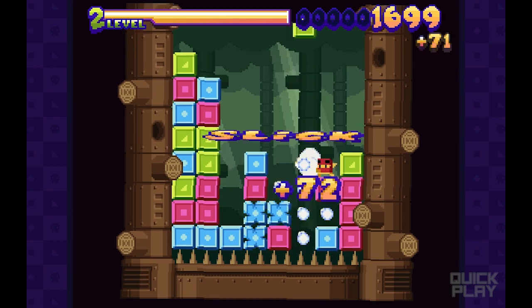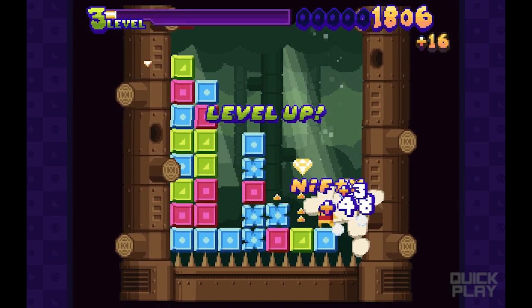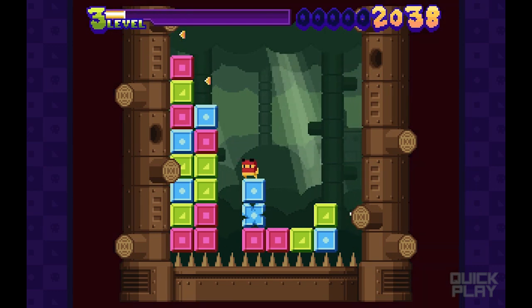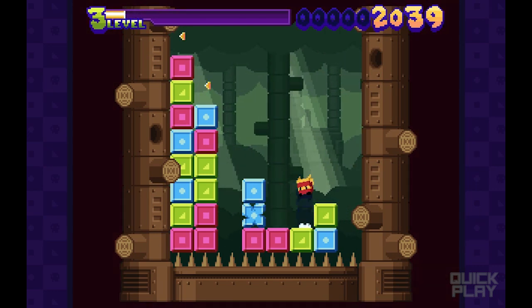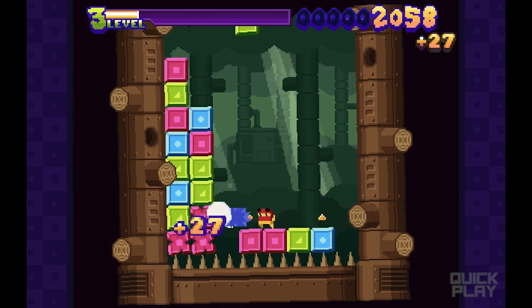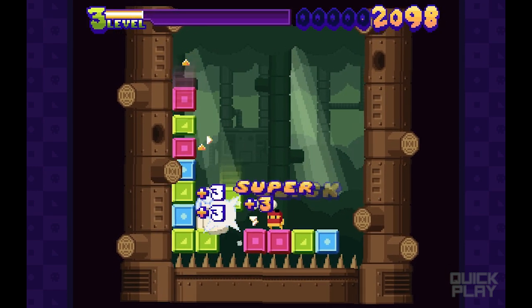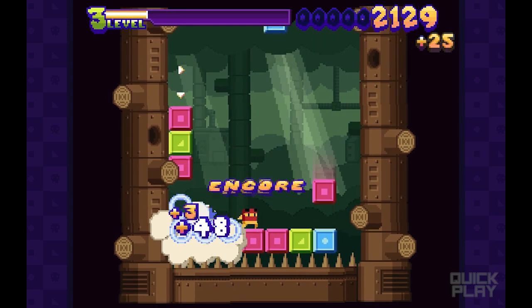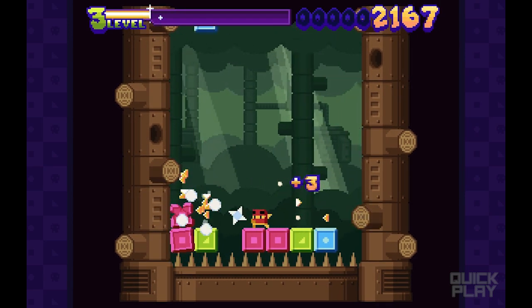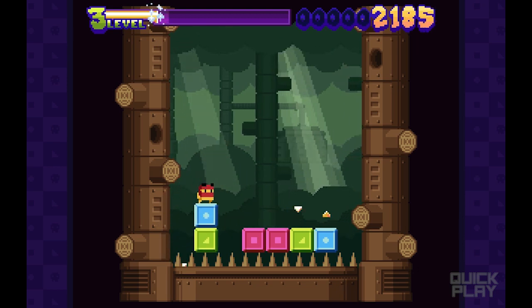Level down — right then and there. Another big one though. It seems like it kind of staggers out — based on how well you're doing is how aggressively these blocks start falling down.